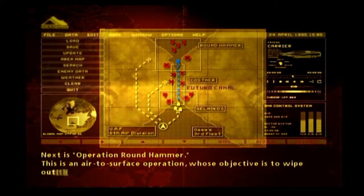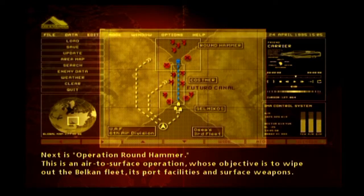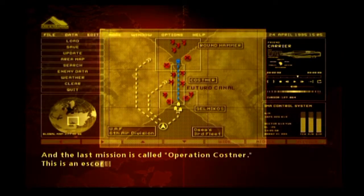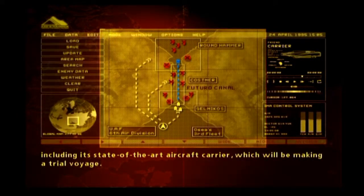Next is Operation Round Hammer. This is an air-to-surface operation whose objective is to wipe out the Belkan fleet, its port facilities, and surface weapons. And the last mission is called Operation Costo. This is an escort mission whose objective is to protect the naval vessels in Osea's third fleet, including its state-of-the-art aircraft carrier, which will be making a trial voyage.